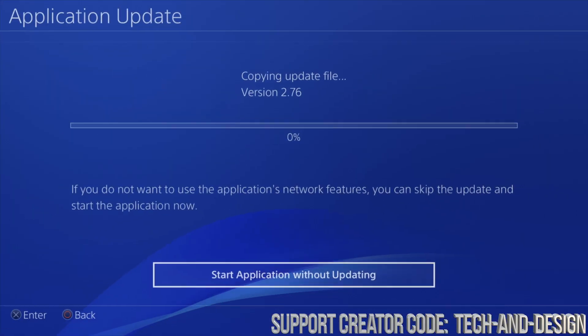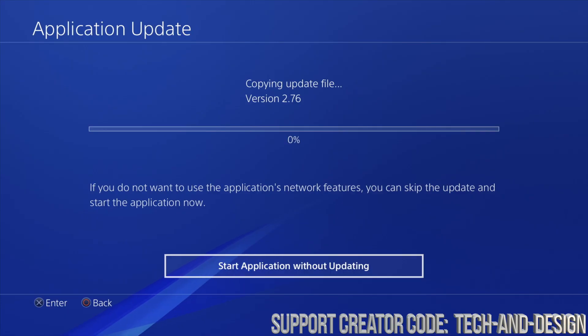Right now if we go to Fortnite — which is the game that was stuck — it should refresh the file. And luckily it does say zero percent, which is actually what we want. Before, it was stuck at one percent forever. What you want is for it to be at zero percent and then slowly progress. As you can see it's slowly progressing — it's not stuck at one percent anymore; it went up to two and then three percent. We just need to wait until it's 100%.